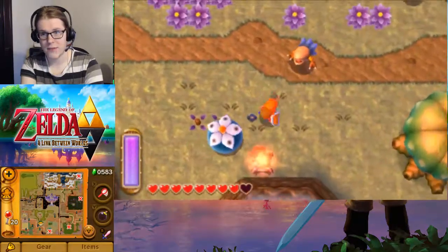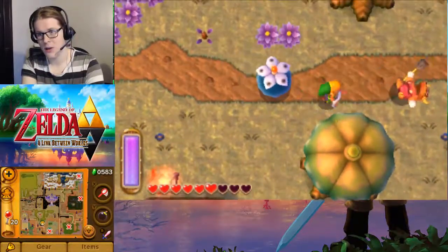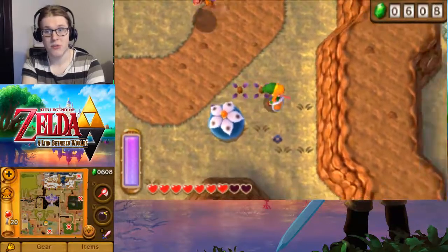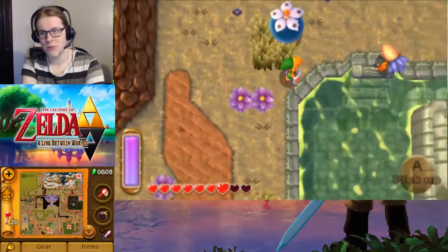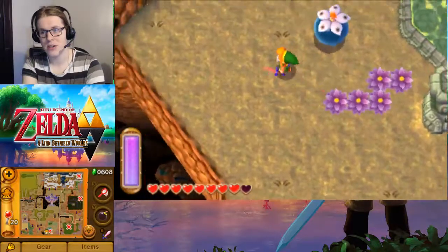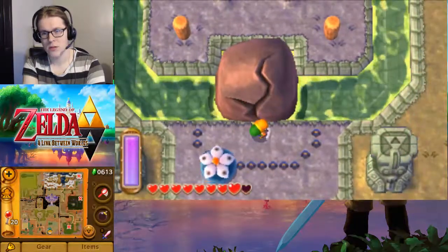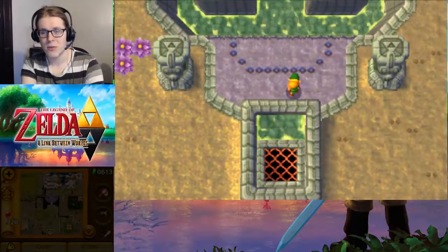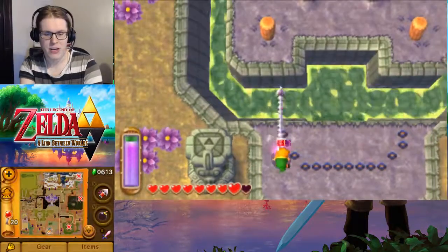We do not want any of these guys hitting our bomb — which is another good reason we got the gloves. We're already basically to the dungeon; you can see it's right here. So we go here and... there's a bomb, and all of the water drains, which means we can't get to the dungeon anymore. There's no climb-up points, so that's their way of saying: hey, you're going to need the hookshot for this dungeon.